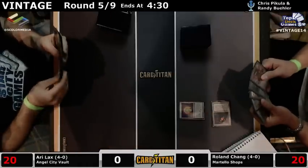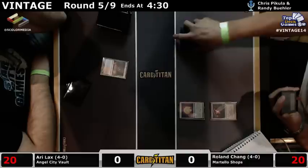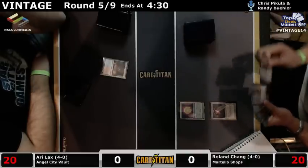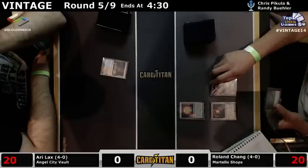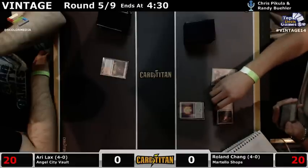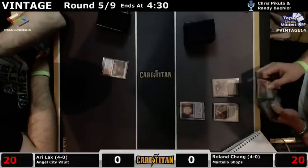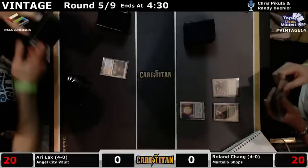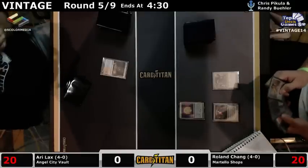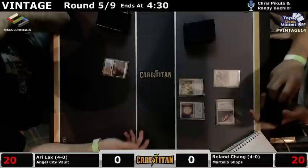Mishra's Workshop for turn one Trinosphere — Ari does not have a Force of Will, so he doesn't get to play anything for a little while. This could be a quick one. It really depends on whether Roland has any threats. I see a Chalice. You just Chalice two here? Turn off Heirlooms? It's hard to know without looking at the list what to Chalice. If I'm trying to look at Ari's list, he's going to Chalice one, I guess.